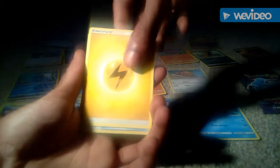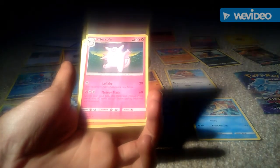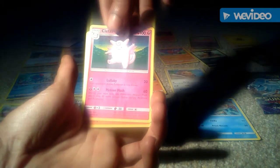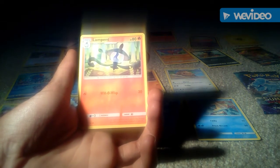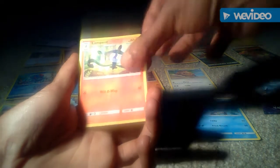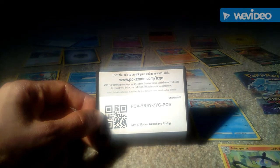Then we have a generic energy card, but I'm not going to get down about that because of the card I just got. Then we have a Max Potion trainer card. Then we have a Clefable which is a Generation 1 type Pokemon in its stage 1 evolution, 100 health points, 2 attacks — 1 of Lullaby which is 20 and the other of Meteor Mash which is 60. We have a Lampent in its stage 1 evolution, 80 health points, it is a fire type Pokemon with 1 attack of Willowisp which does 30. Last but not least, the code for that pack of cards.